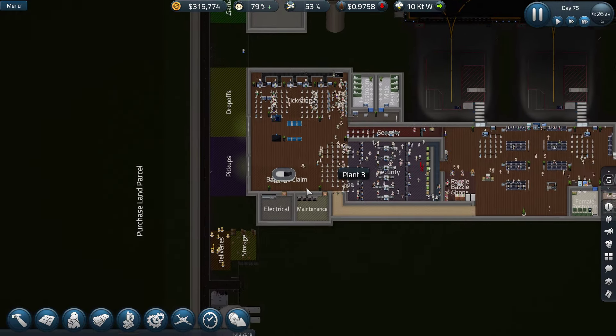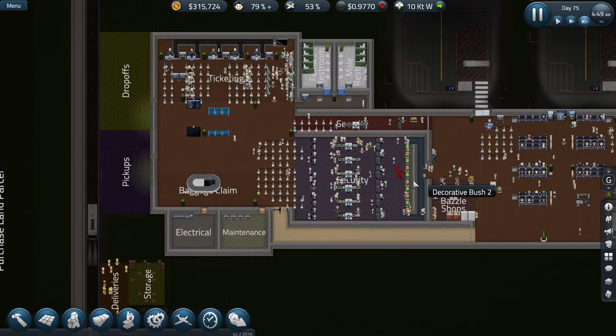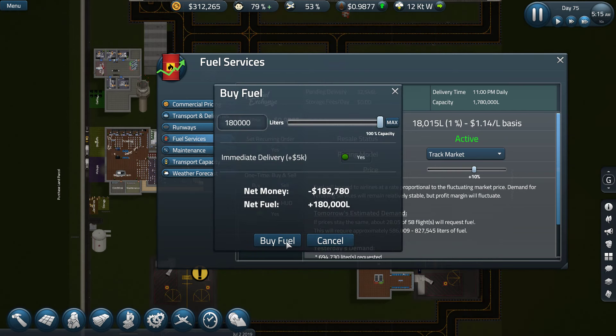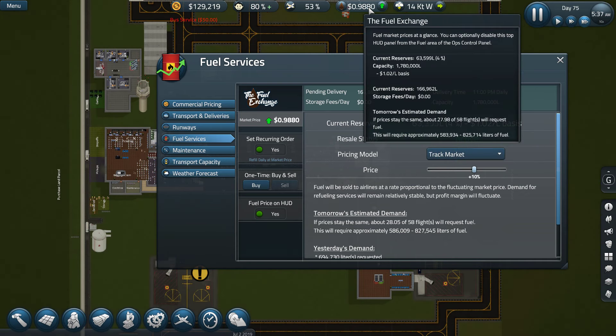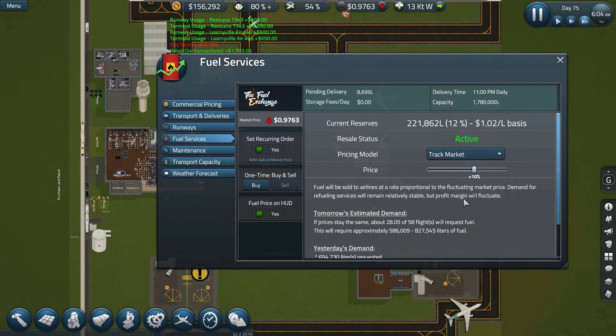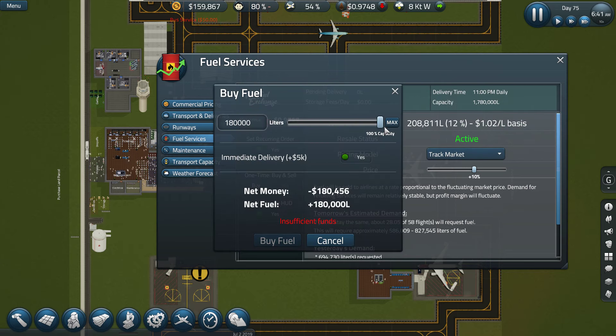We do want to increase the baggage claim area — we want to do so much, but it's not easy. 53% — wow, this is the time to buy! The fuel reserves — fuel price is super low, so we might as well sell it for some good price later on. Let's see, 230,000 litres. So capacity is increasing. Insufficient funds — okay, there's the main thing. Buy fuel to 203 — it's 0.9, fine.